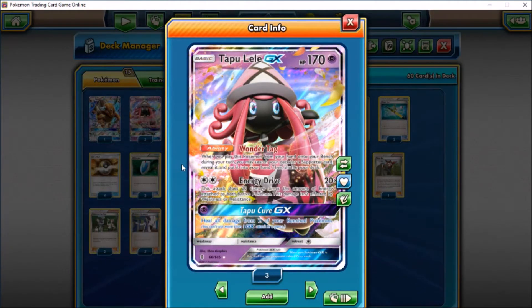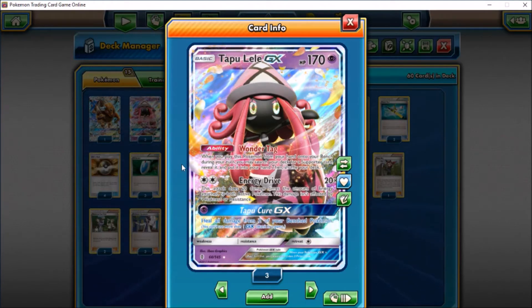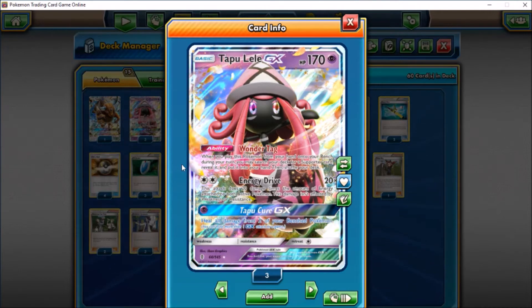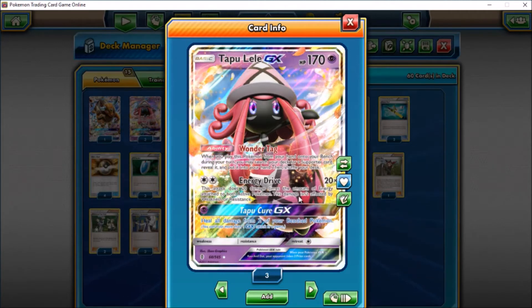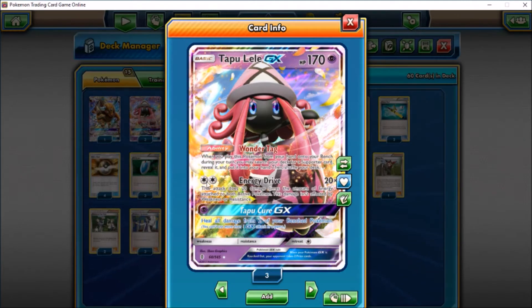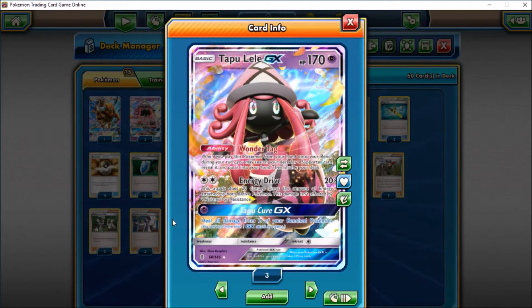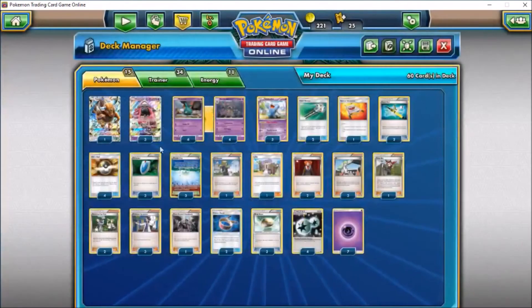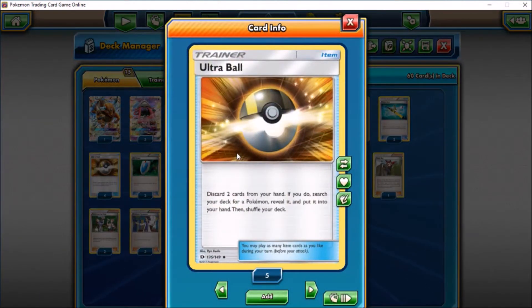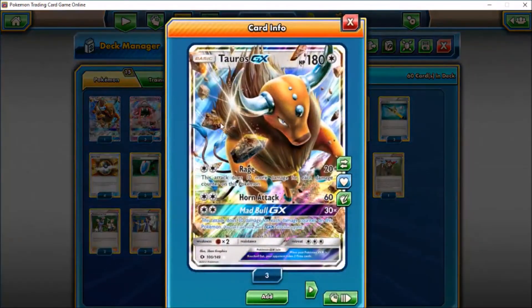We also run three Tapu Lele GX, the most sought-after card in Guardians Rising. Its ability Wonder Tag lets you search your deck for a supporter when you play it from your hand onto your bench. It has Energy Drive for 20 times the total energy attached to both active Pokemon — doesn't apply weakness or resistance but still a strong attack. Its GX attack Tapu Cure heals all damage from two of your benched Pokemon. Opening with Ultra Ball guarantees a supporter if Tapu Lele isn't prized.